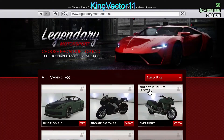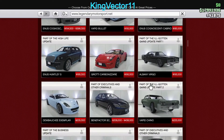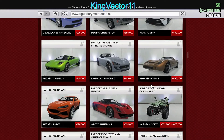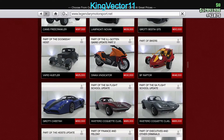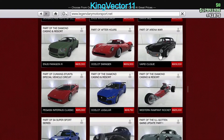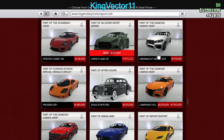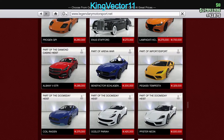At Legendary Motorsport, the main discounts I can see are the Albany Roosevelt Valor with about 40% off. The Vapid Flash GT also looks to be about 35% to 40% off from its original price of around $1,611,000.